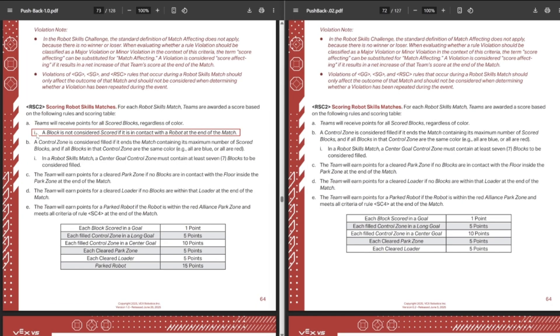They added the I bullet point to this rule, which says that a block is not considered scored if it's touching your robot at the end of the match. Before, if you were playing red alliance in skills and touching a block of your color, those blocks didn't count — but you could still be touching blue blocks and they would count as scored, which doesn't really make sense since red and blue blocks play exactly the same in skills. Now, even if you're touching a blue block, none of the blocks count as scored if they're touching your robot at the end of the match. That was already in a Q&A, so nothing big there.